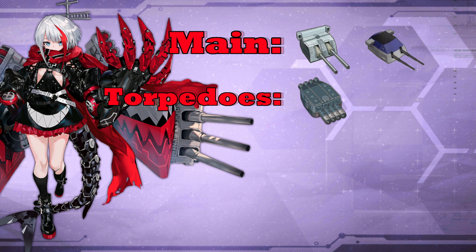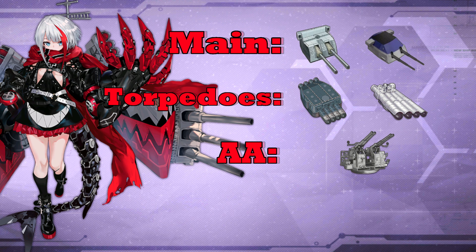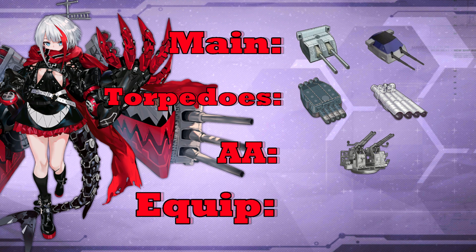If you don't have those, going with the 533mm quad torpedoes is also a good choice. For the AA, go as always with the quadruple 40mm Bofors, but be careful — this cruiser hasn't the best AA, so don't wonder why so many planes get through. For the auxiliary equipment, I would take an autoloader to increase her RPM so you activate her skill even faster, and a steering gear to increase the chance to do epic torpedo beats.